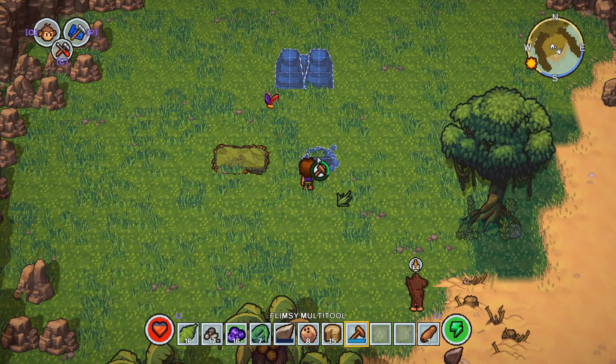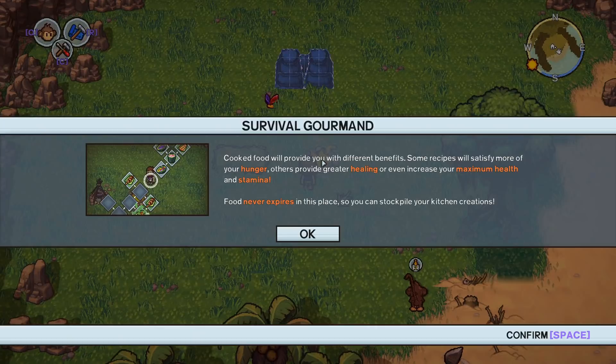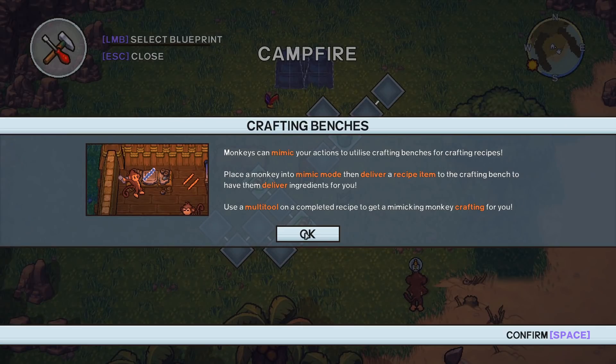Multi-tool, build you up. Never actually played The Escapists - it's from the same people that made that though. Cooked food will provide different benefits - some recipes satisfy more hunger, others provide greater healing or increase maximum health and stamina. Food never expires in this place so you can stockpile your kitchen creations, that's cool. Monkeys can mimic your actions and utilize crafting benches - place a monkey into mimic mode and deliver a recipe item to the crafting bench.